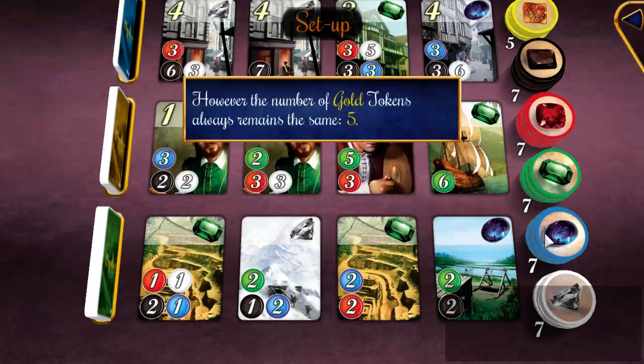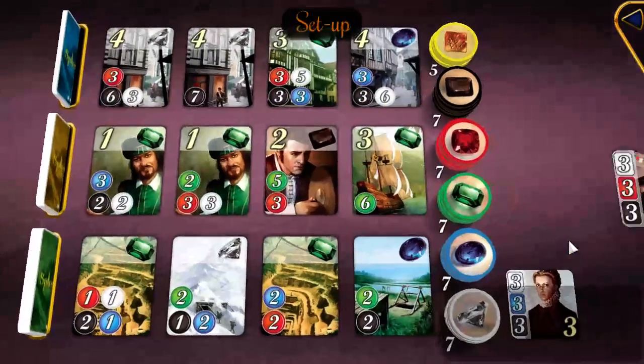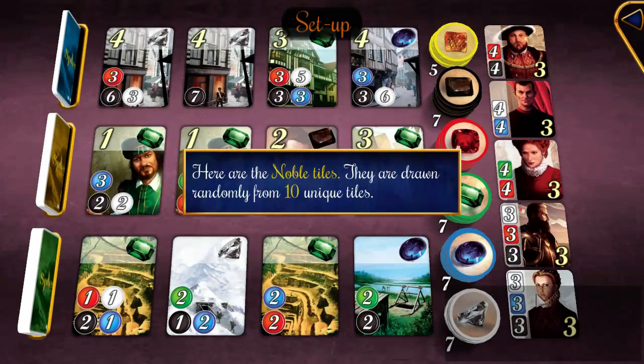The number of tokens depends on the number of players. You want to score points both by collecting nobles and by collecting cards. The cards have little gem indicators in the corner, and these gems can add up to acquire cards in the noble tile deck.